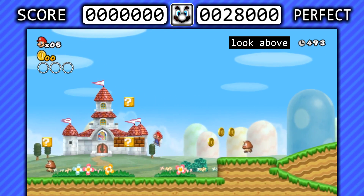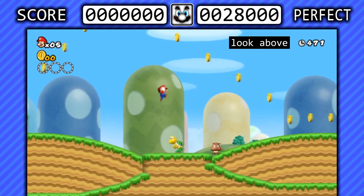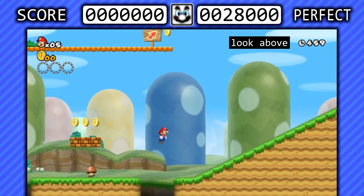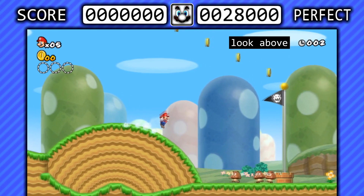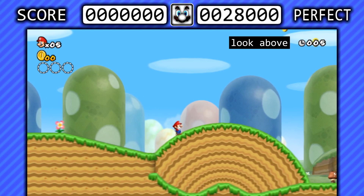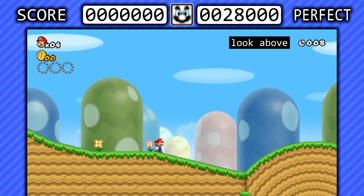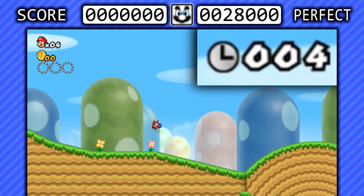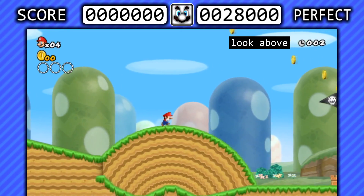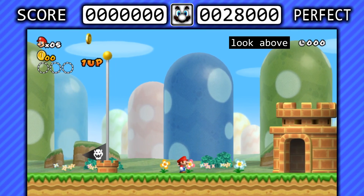Starting at 1-1, the path to the flagpole is easy enough. It's exactly the same as it is in the Coinless Challenge, since we need to enter 1-2 without any power-ups. Just jump between a couple of coins and you'll be good to go. But then, the dreaded flagpole jump — guarding the top of the flagpole are several 100-point magnets ready to ruin your day. I stood at the top of a slope before the final rolling hill, did a short hop into a ground pound and slid down, then did a small jump off the hill with increased momentum and that got me my 0-second finish.